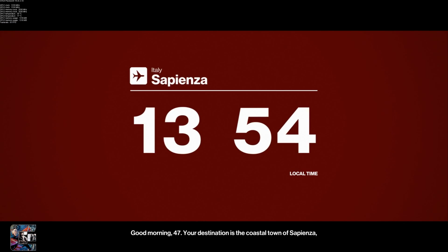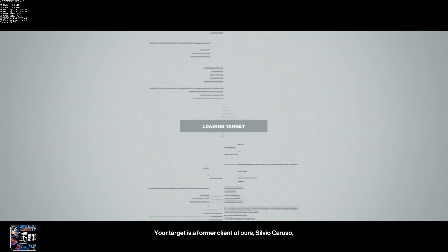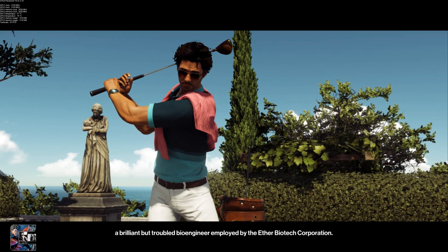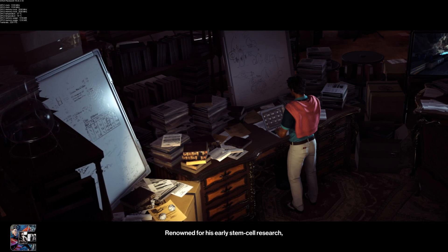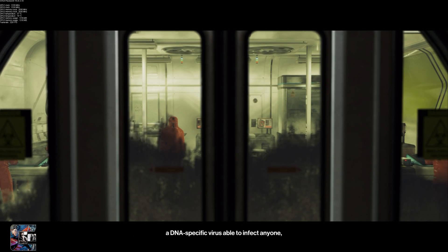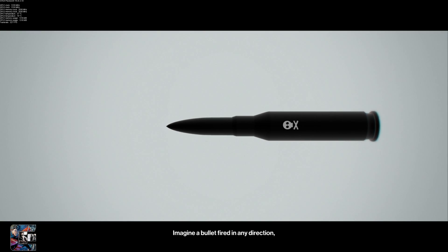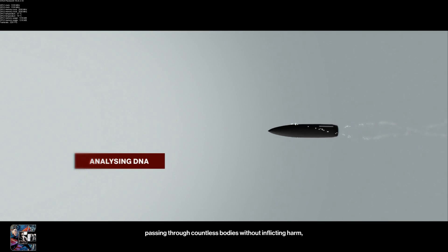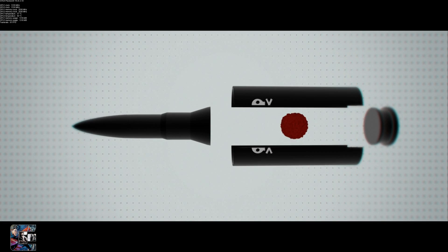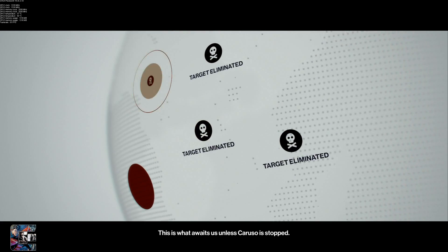Good morning 47. Your destination is the coastal town of Sapienza, also known as the jewel of the Amalfi Coast. Your target is a former client of ours, Silvio Caruso, a brilliant but troubled bioengineer employed by the Ether Biotech Corporation. Renowned for his early stem cell research, Caruso is now reportedly working on a far more disturbing project — a DNA-specific virus able to infect anyone, anywhere in the world. Imagine a bullet fired in any direction, passing through countless bodies without inflicting harm, invisible and undetectable until it strikes its target. A world of armchair assassins killing with impunity. This is what awaits us, unless Caruso is stopped.